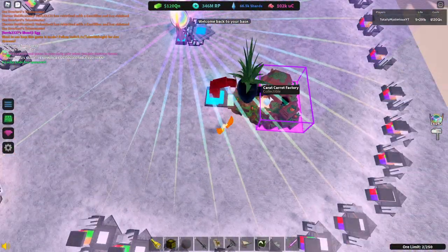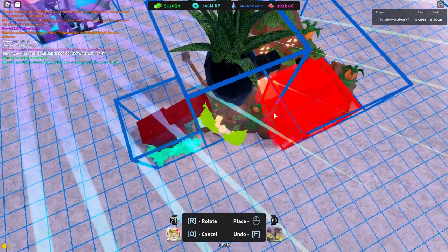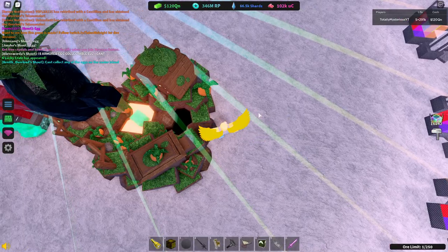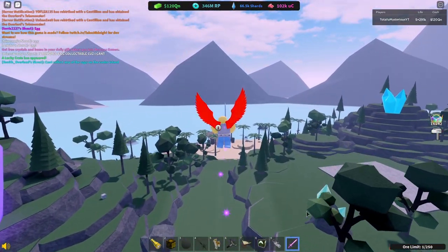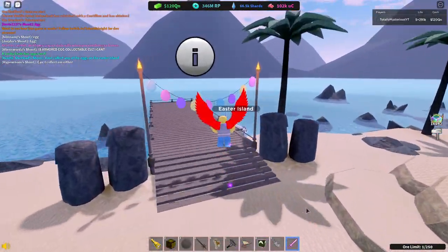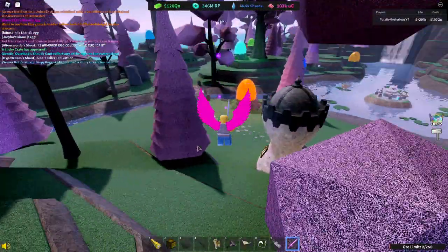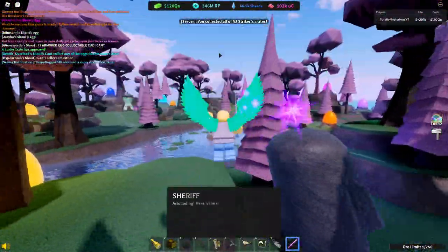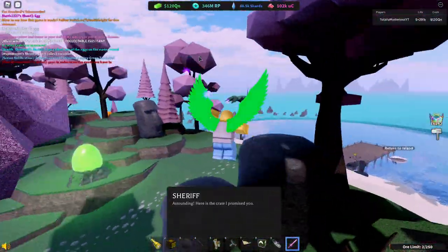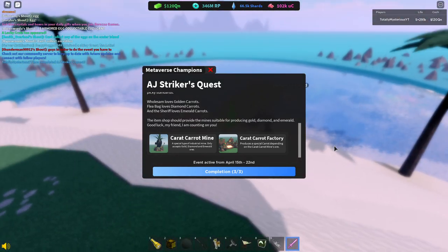We hop back over to our base, get rid of the diamond mine, and get out our Emerald Mine. Place it down, press Z, and pick up that Emerald Carrot. This is the last thing we need to do for the Metaverse event — very short, very easy. This time we go to the Sheriff and give him the emerald carrot. 'You collected all of AJ Stryker's crates.' We can now hop back over to AJ Stryker — the quest is completely finished.